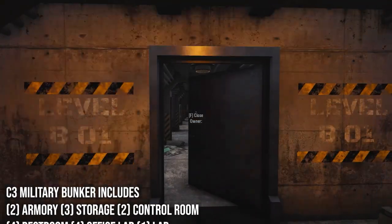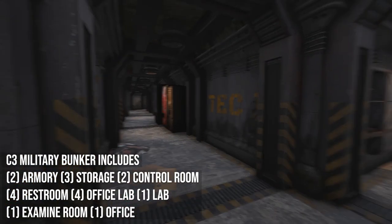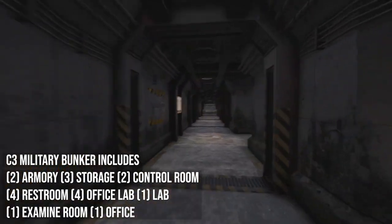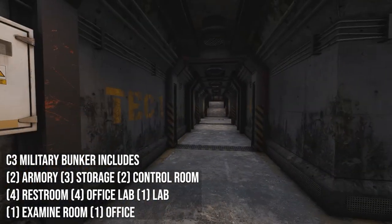This bunker includes one office, four lab offices, two armories, one lab, one control room, one large control room, four restrooms, three storage rooms, and one exam room.